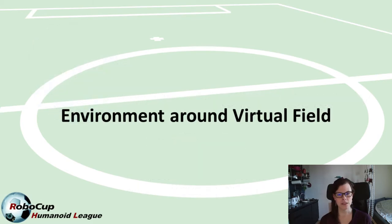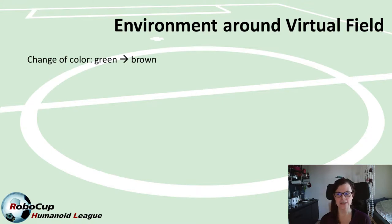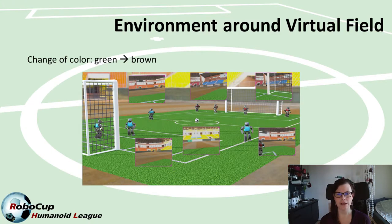Let's start with the environment around the virtual field. We did receive the question last week whether it is really necessary that the environment on the floor around the virtual field has basically a similar color to the field itself — so green — and the answer is no. We changed this, and as you can see here, the new environment around the field will be brown, which is easier for teams to do horizon detection and also a bit easier for the audience to distinguish where the field actually ends.